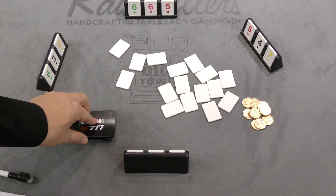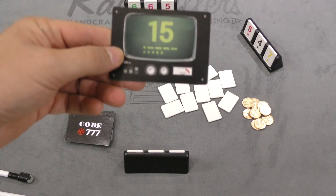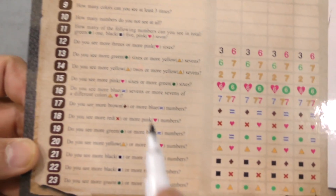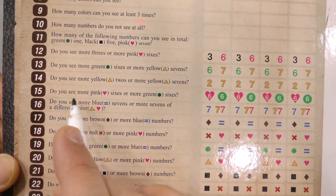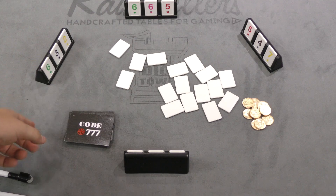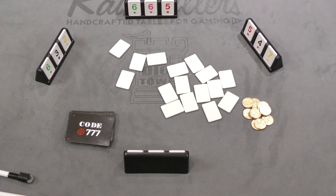On a player's turn, they draw a card. Let's say it's my turn — I draw a card and it says 15. I'm going to look at question 15 here, which says: do you see more pink sixes or more green sixes? So I look out there and I see two green sixes and one pink six, so I say more green sixes.